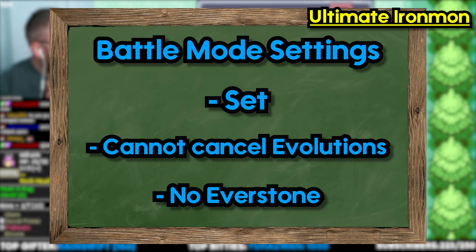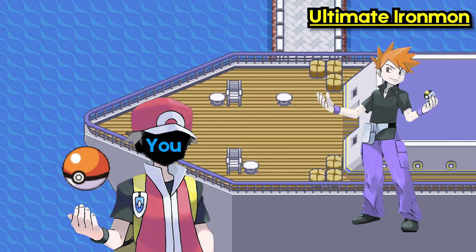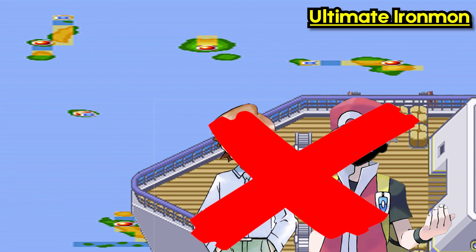Some specific rules for FireRed and LeafGreen include: you must immediately fight your rival on the boat before all other trainers on that boat — this is talking about the SS Anne in particular. You must fight the rival in order to leave Lavender Town on the first visit. Also, you are not allowed to travel to the Sevii Islands with Bill before you beat the Elite Four.